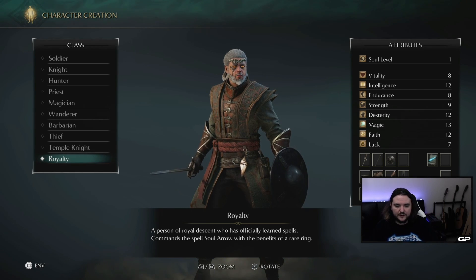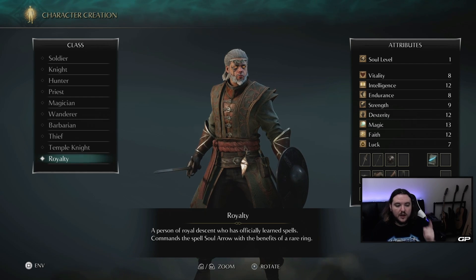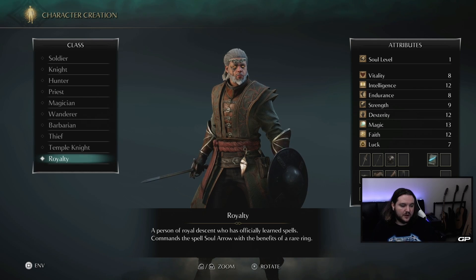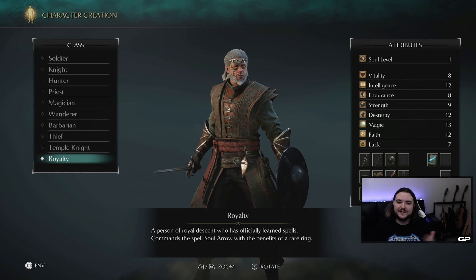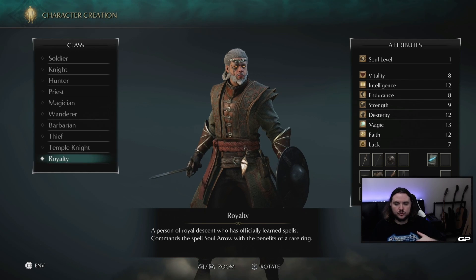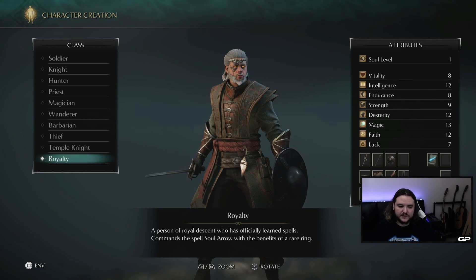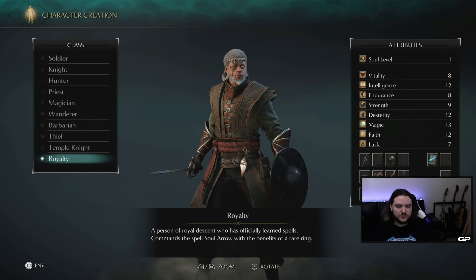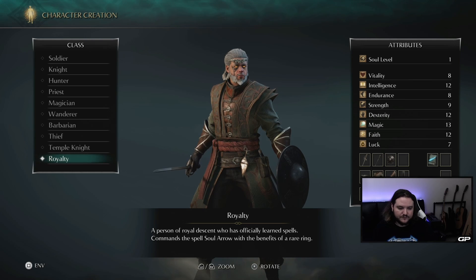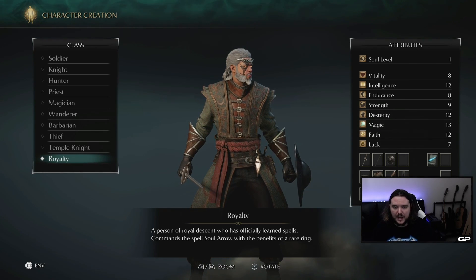If you're intending on going for the platinum trophy, you should choose this class as well. The reason is the Fragrant Ring that this class starts with is required for the King of Rings trophy — basically, get all the rings in the game. You can get the Fragrant Ring through playing the game, it just takes an extra step off your platinum progression path, so if you're going for trophies, pick Royalty.